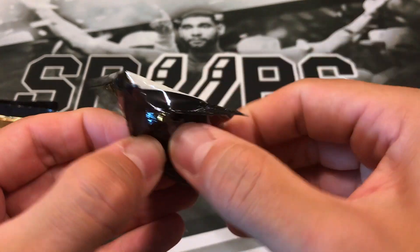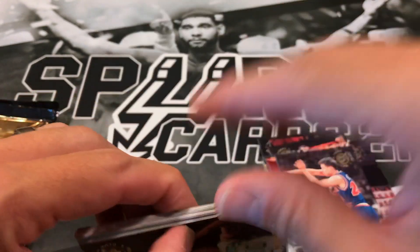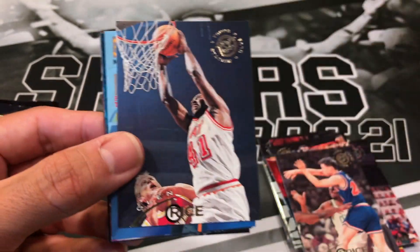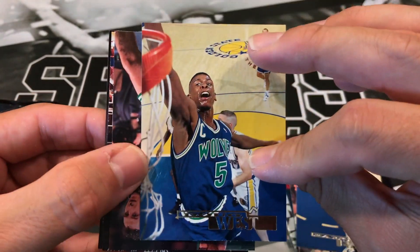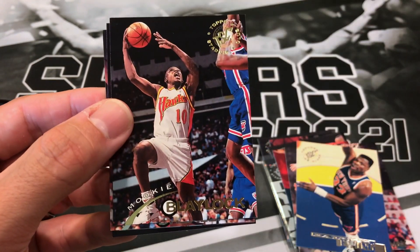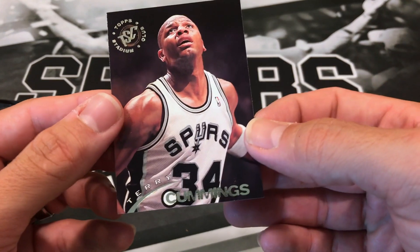If you've been opening any older products and pulling anything nice, let me know down below what you got. We got a Mark Price, Irvin Johnson, checklist, Glenn Rice, Patrick Ewing, Ken Norman, Ken O'Gill, Doug West, Dino Raja, Chris Morris, Mookie Blalock — must be a Mookie Blalock in every pack — another Clyde the Glide Drexler, Doug Edwards, and Terry Cummings.